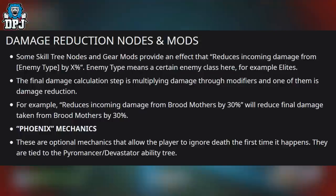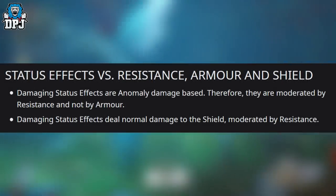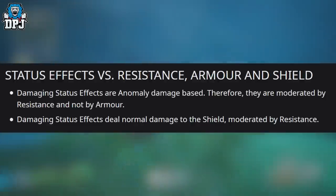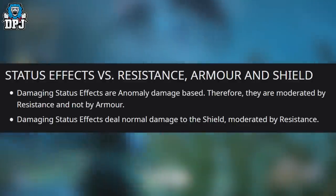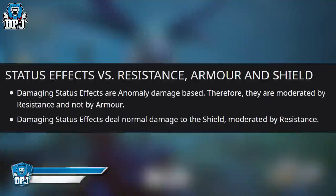Phoenix mechanics are optional mechanics that allow the player to ignore death the first time it happens, tied to the Pyromancer and Devastator ability trees. Regarding status effects vs resistance, armor, and shield: damaging status effects are anomaly-damage based, so they are moderated by resistance and not armor. Damage status effects also deal normal damage to the shield, moderated by resistance.